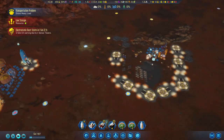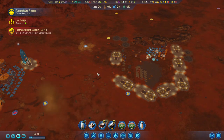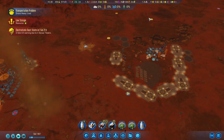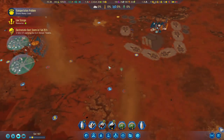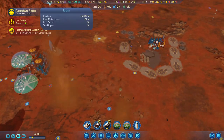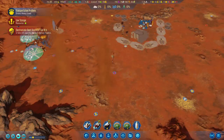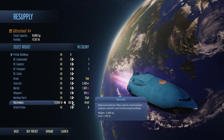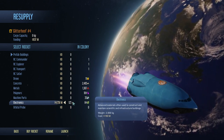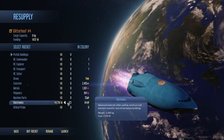The rocket has three percent flight progress left — it's going back to Earth, which means we can bring in a lot of electronics. We ran into cargo capacity limits — we can bring in 125 units. We'll see how many we can buy.